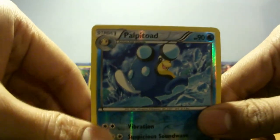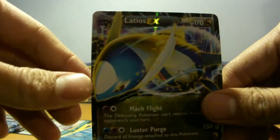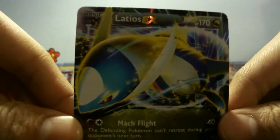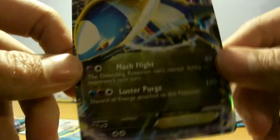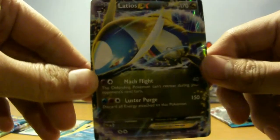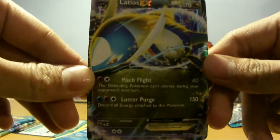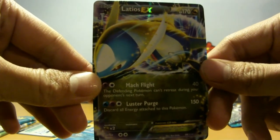Something really good coming — let's see what it is. It's a Latios EX! Even though it's not full art, look at that — Latios EX, absolutely amazing. Wow, so nice. Mach Flight, Luster Purge — Luster Purge is also its signature move in the Pokemon games, even though it's not very good. Beautiful, absolutely beautiful, even though it's not full art. Still love it. Goes really well with my Latios EX.